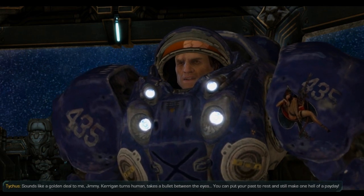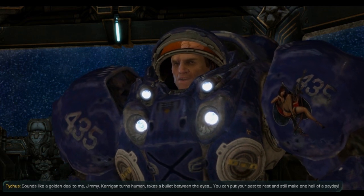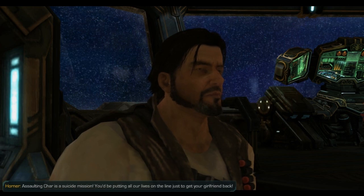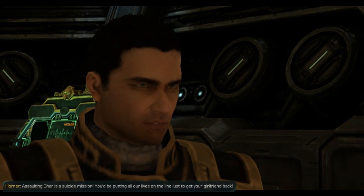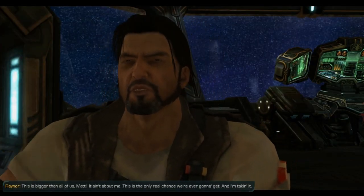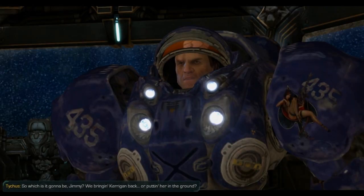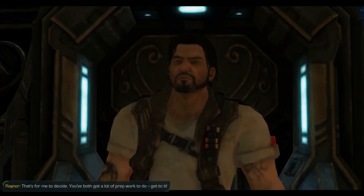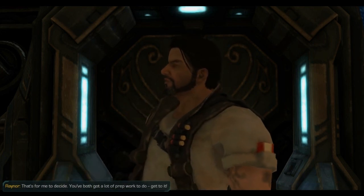Kerrigan turns human, takes a bullet between the eyes. You can put your past to rest and still make one hell of a payday. Let's not get ahead of ourselves, Tygus. Assaulting Char is a suicide mission. You'd be putting all our lives on the line just to get your girlfriend back. This is bigger than all of us, Matt. It ain't about me. This is the only real chance we're ever gonna get and I'm taking it. So which is it gonna be, Jimmy? We bringing Kerrigan back? Or putting her on the ground? That's for me to decide. You both got a lot of prep work to do. Get to it.